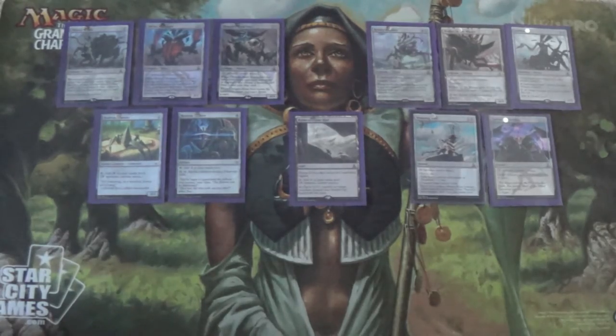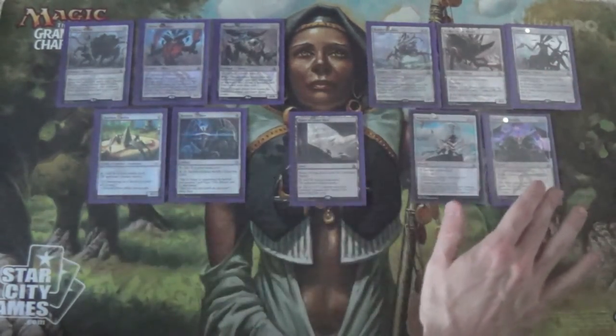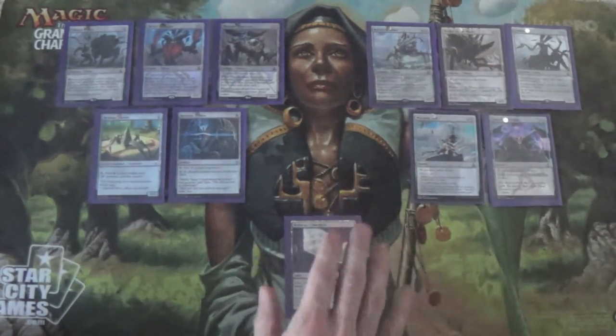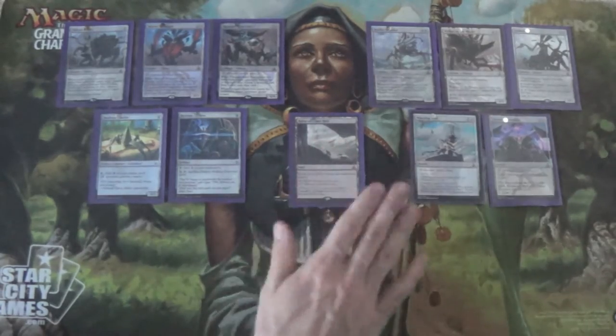That's our main board. It's 4-ofs for all of the creatures except Endbringer, and then 4-ofs for the spells. We're talking 37 non-lands and 23 lands — the other 19 lands are Wastes, of course.